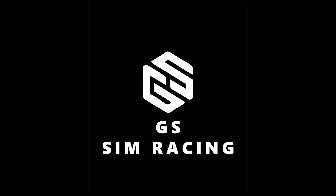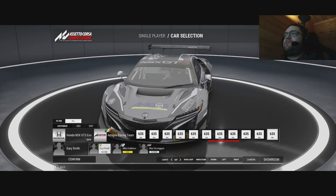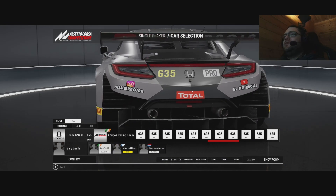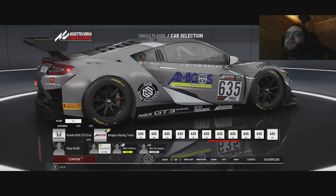A quick video in ACC about custom liveries. In the menu they look nice and sharp — you can zoom in and everything is pretty nicely defined. But when you go to the track, everything becomes a pixelated mess.